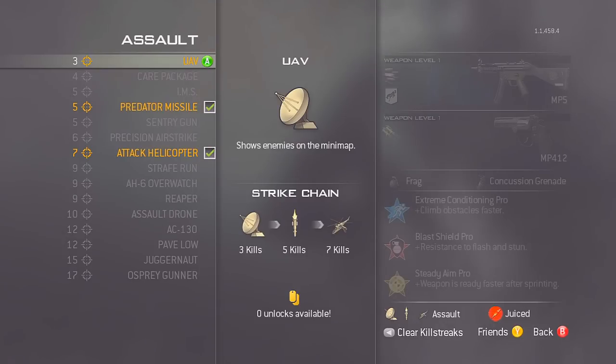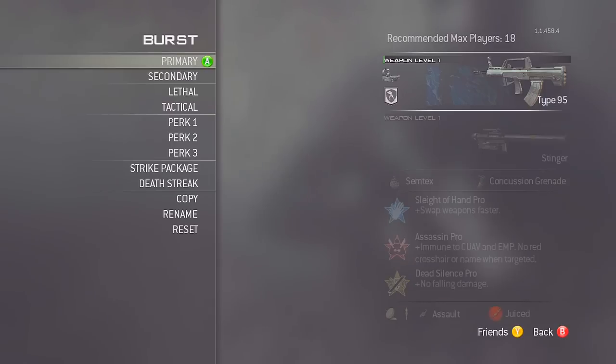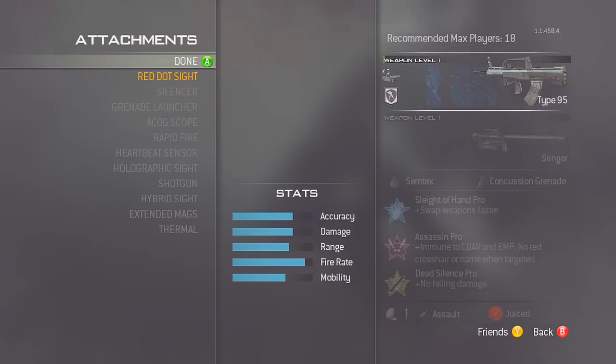With the predator missile and attack helicopter you'll most likely get those, and the UAV is a bonus. Feel free to change the killstreaks — it's up to yourself, but this is what works for me. The next class is my burst class, which uses a 3-burst gun like the M16 or Type 95. The Type 95 is one of my favourite guns in the game. I'm using a focus proficiency so when a guy shoots you, you don't flinch as much.